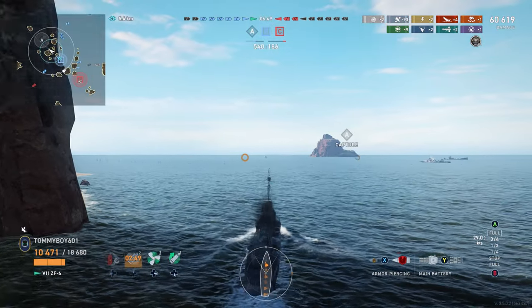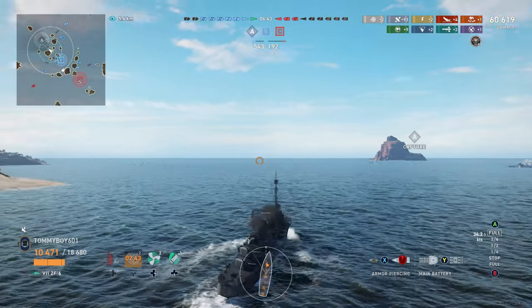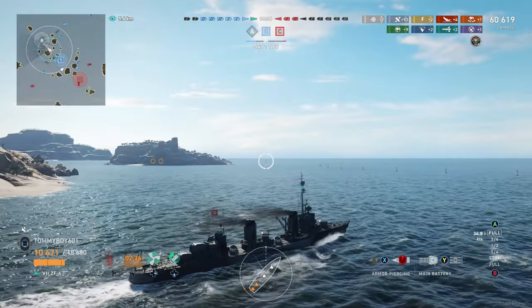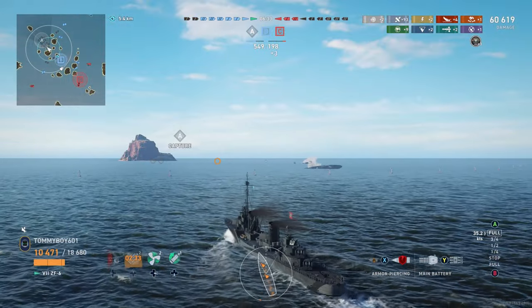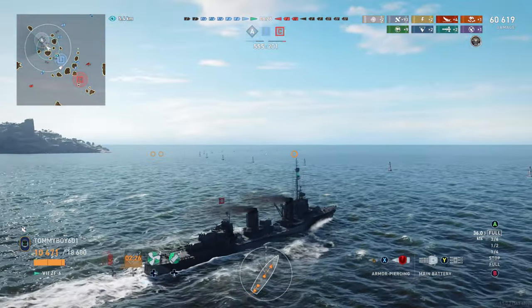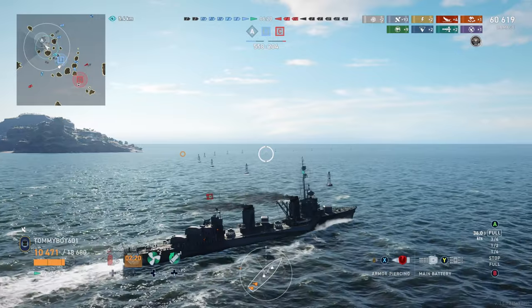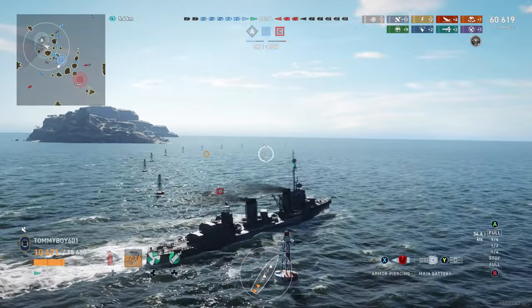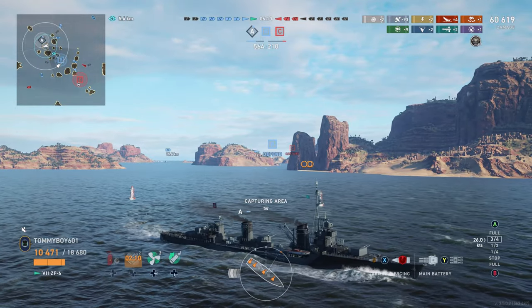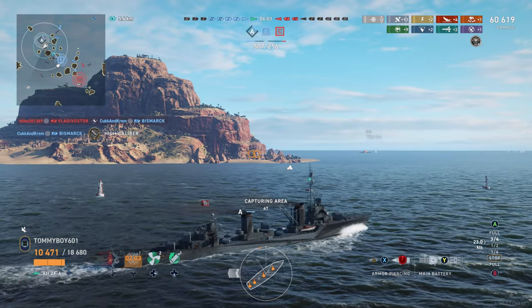We're here for both points and for the win. We know Cleveland was last spotted down in C and we don't really have the ability to stand up to him still — we're going to need our teammates to deal with that. They decided not to support us in the beginning of the match, so we are going to play the team game right now and go for the cap so we can win this game. We slide into the cap and have a little bit of a boring time as we sit down and capture this area for the next minute while our friendly battleship pushes in.